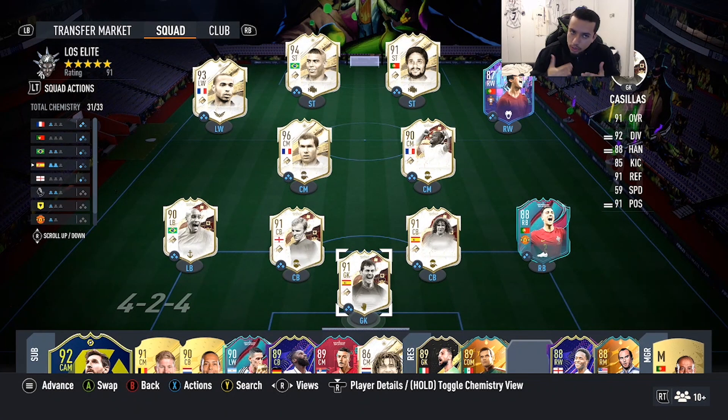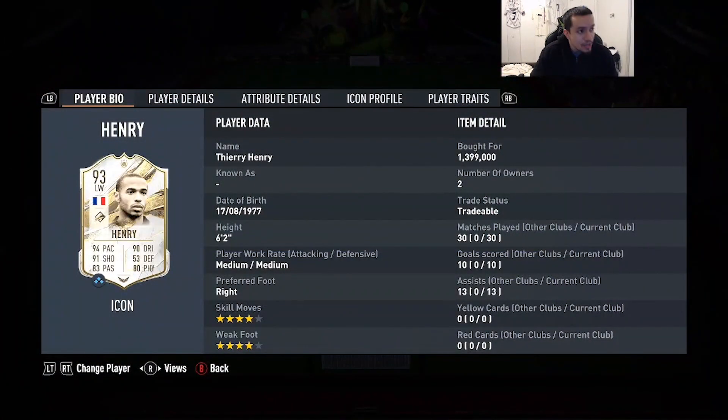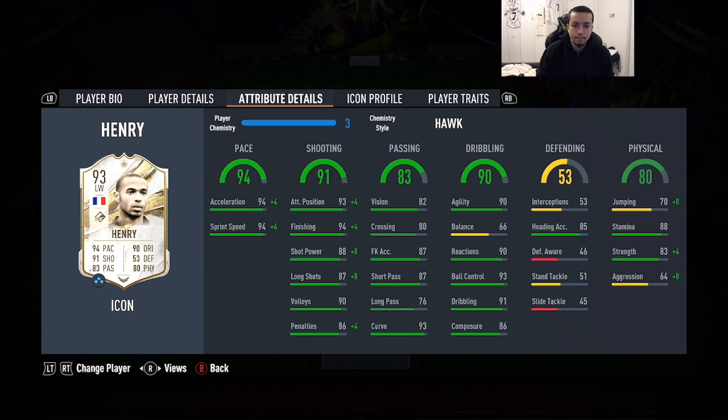Yo YouTube, what's going on and welcome to another video. Today we're gonna go ahead and review 93-rated Prime Henry. Shoutout to the homie YRN Uzi for lending us that console so we can review Prime Thierry Henry. We're looking at that card: 6'2", medium-medium, right foot, four-four star combination on the skill moves and weak foot.